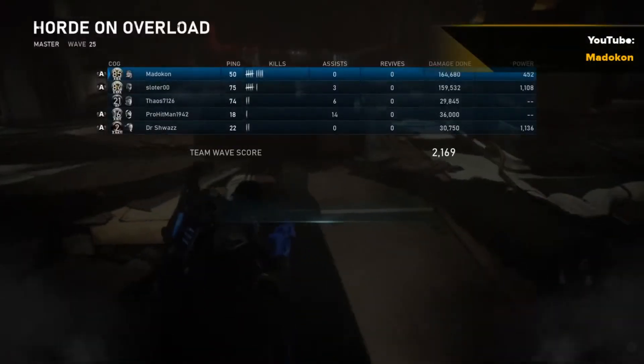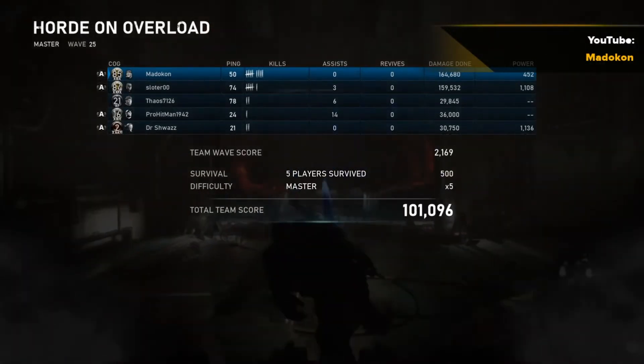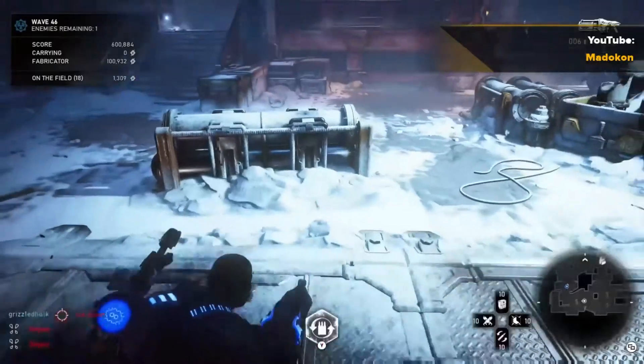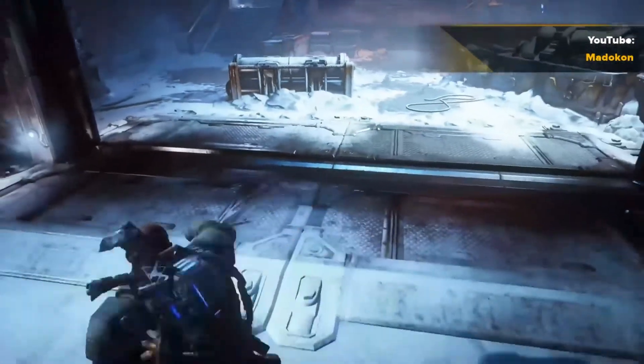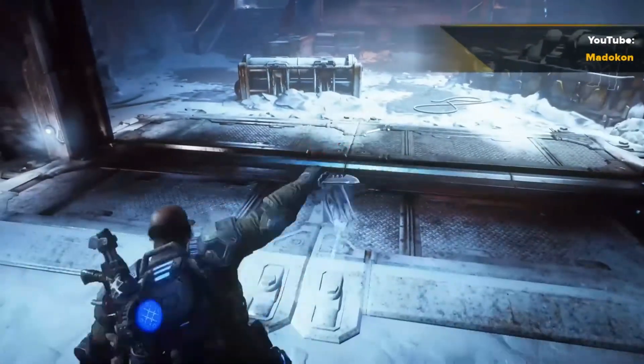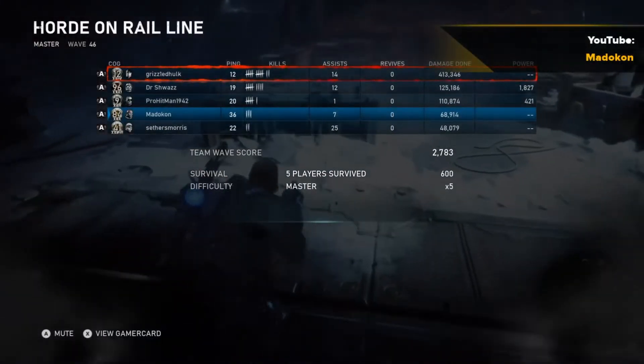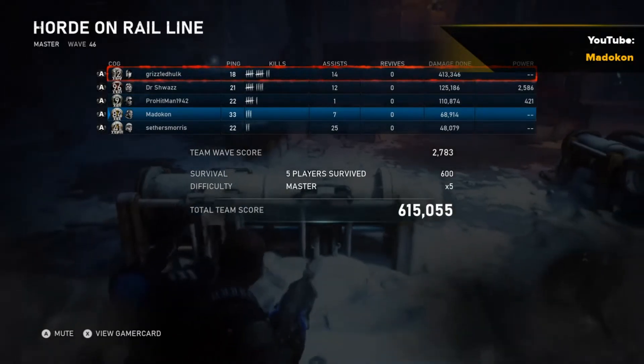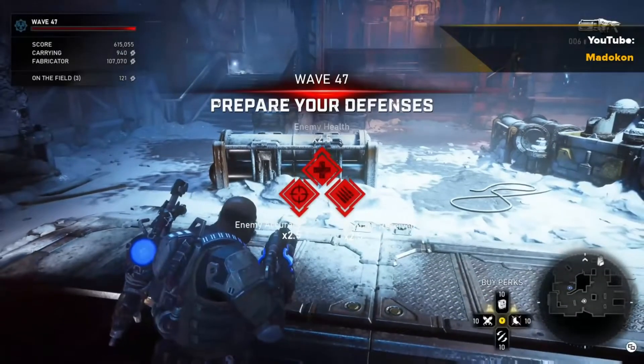So after completing a wave and the scoreboard comes up, you can run or leap over cover by pressing the A button as normal. However, sometimes you'll get this red rectangular box on the list of names on the scoreboard, and when this occurs, whenever you press or hold down the A button to run or try and leap over cover, it does not work like it does when the red rectangle box is not there.